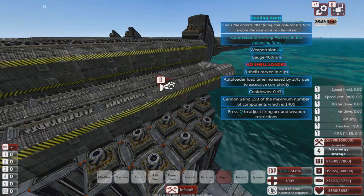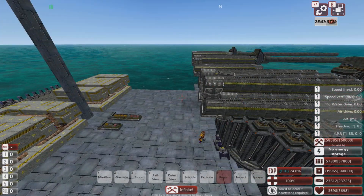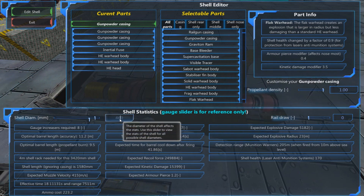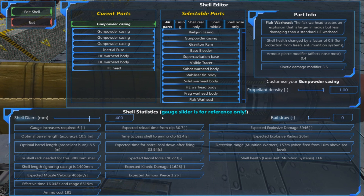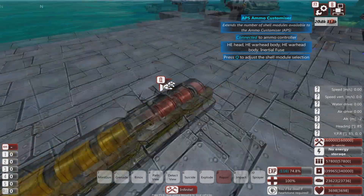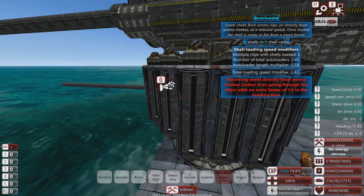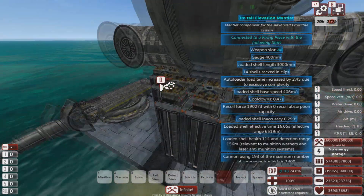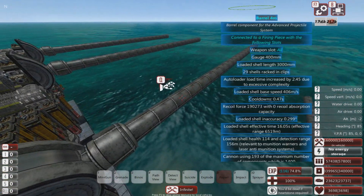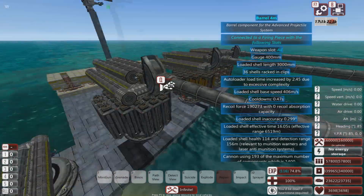Once an autoloader-only cannon runs out of shells, it takes a freaking long time to reload, because that extra 50% makes a really big difference. This is the shell it's using — expected reload time from clip on a 400mm gun is about 30 seconds. That's with clips. Without clips it takes about 45 seconds for each autoloader. So once this thing is emptied, it's around 40 or 30 seconds before it can reload again. It takes a while to reload. But that's one way to do it — pretty much all these guns are viable.